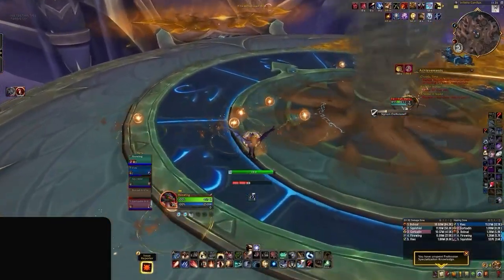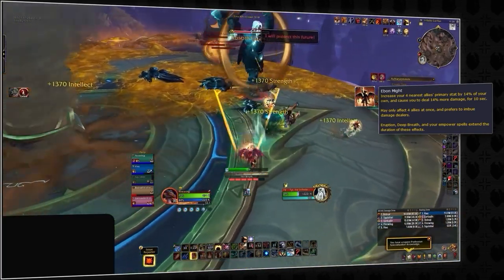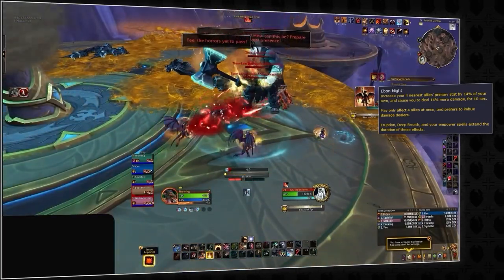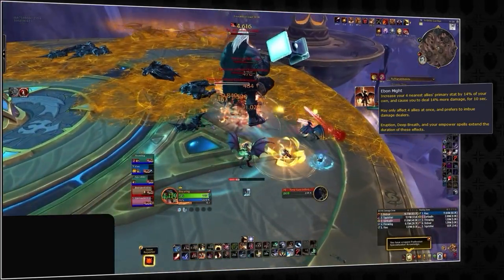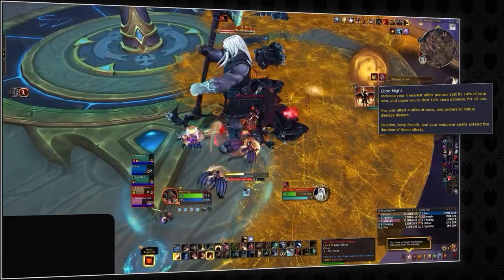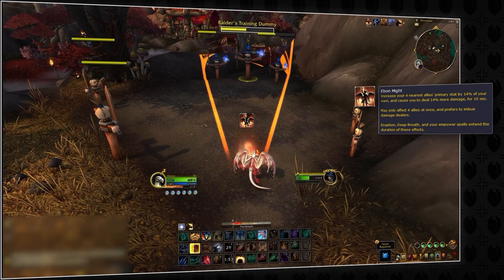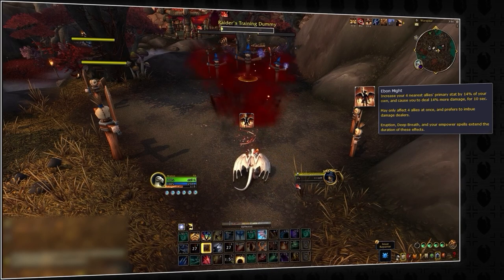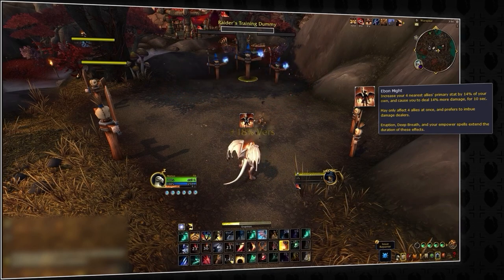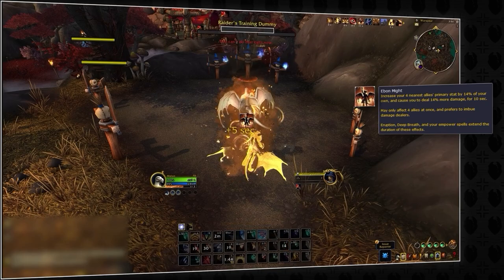One of the most crucial aspects of the spec is Ebon Might. This ability grants a 14% increase in the primary stat of the Evoker to the four nearest allies — for example, converting 14% of the Evoker's intellect into strength for a warrior or agility for a rogue. This effect lasts for 10.5 seconds, scaling with mastery. Additionally, Ebon Might also buffs the Evoker, providing a 14% damage increase. The ability has a 30-second cooldown, resulting in a baseline uptime of approximately 33%. However, uptime can be extended through empowered abilities, essence spenders, and the mastery stat. Understanding and effectively utilizing Ebon Might is essential for maximizing the group's damage output.